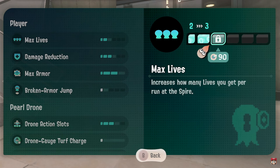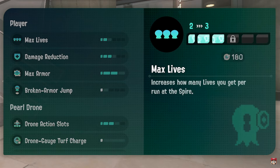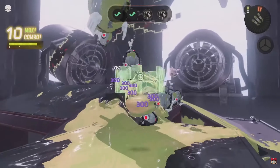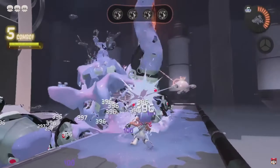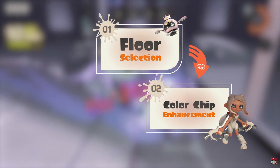The chips will be converted into a currency known as pearls, to acquire permanent upgrades before your next run — such as having more lives, damage reduction, max armor, broken armor challenge, drone action slot, fighting chance, and completing objectives. I'm guessing this is the difficulty, like the hard mode, along with color chip enhancement.